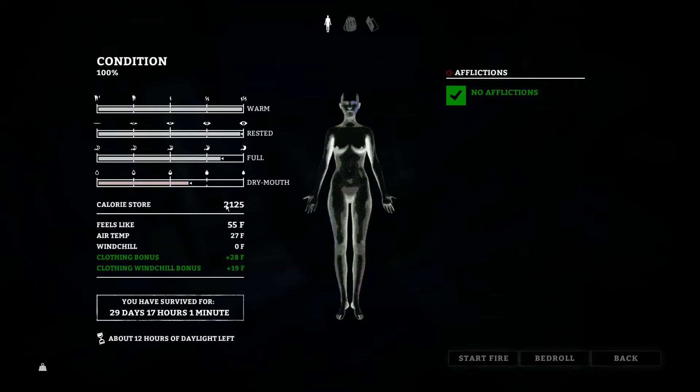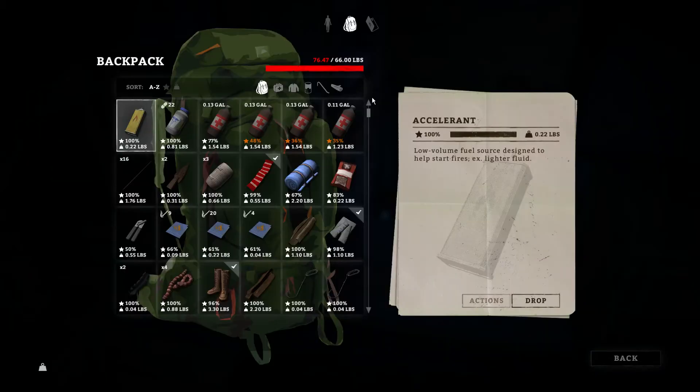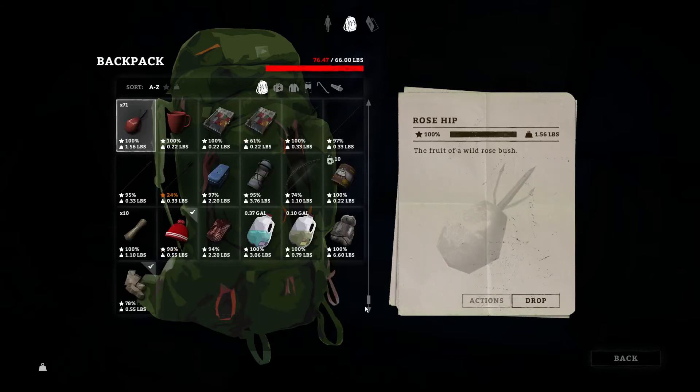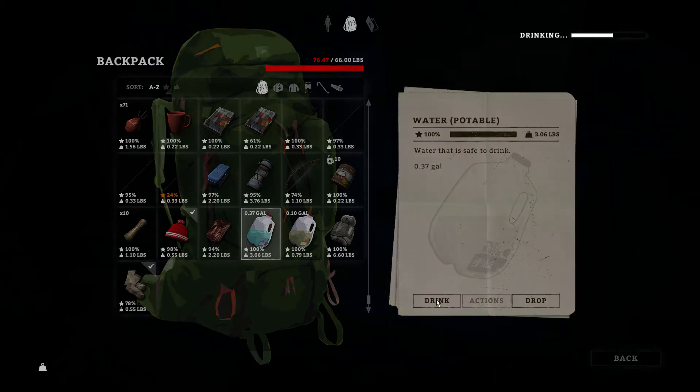Right now I'm a little bit thirsty, but still pretty full stomach-wise. Let's head back and check — did we drop all of our stuff off? We did not drop our stuff off, so with that in mind let's just keep carrying it. Let's drink some water.